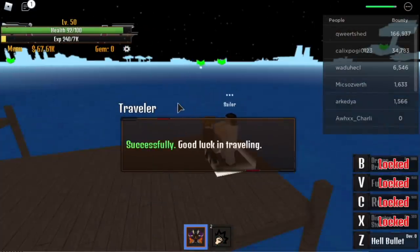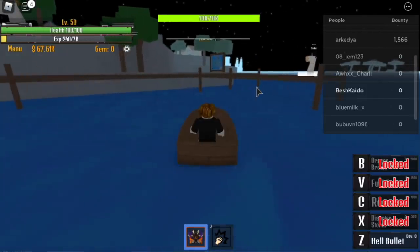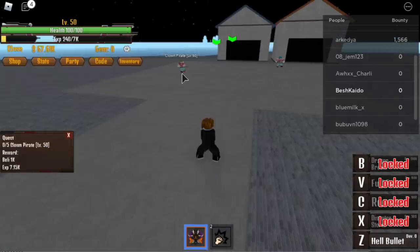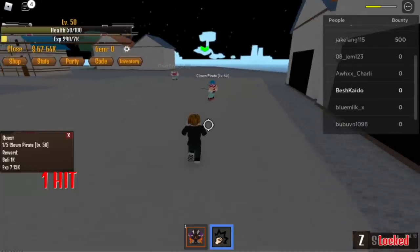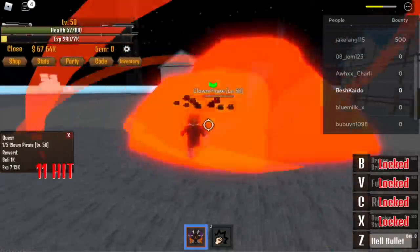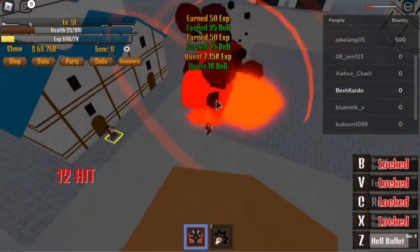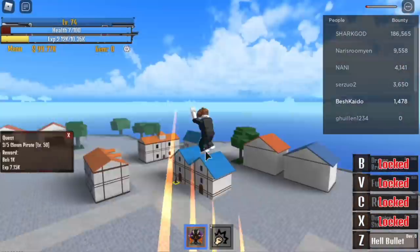Next up, get a boat and move on to Pirate Island. Comparing it again to the Dough Fruit, you really need to grind this one. You can one-hit a Clown Pirate with your first kill, but you need to lure them, because you need to defeat 5 Clown Pirates — 2 sets of spawns. Do this until you reach level 75.